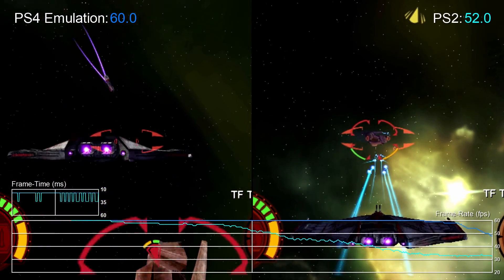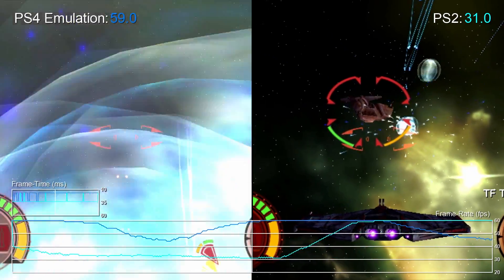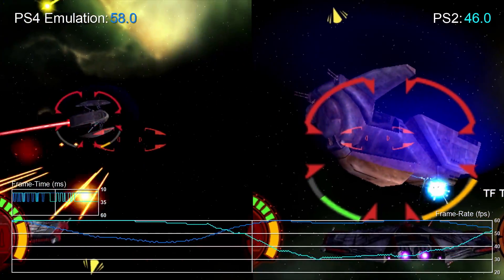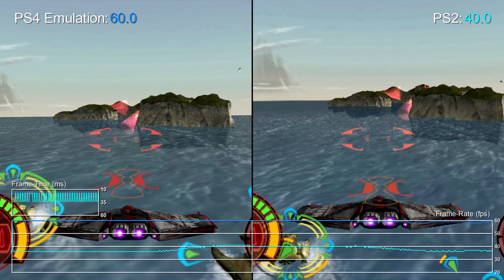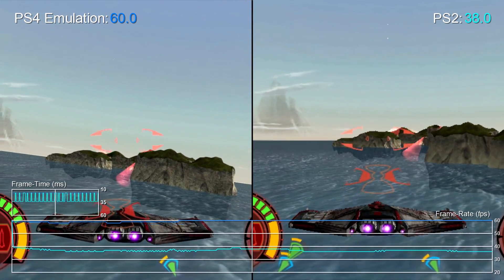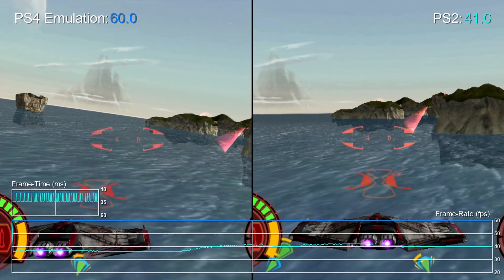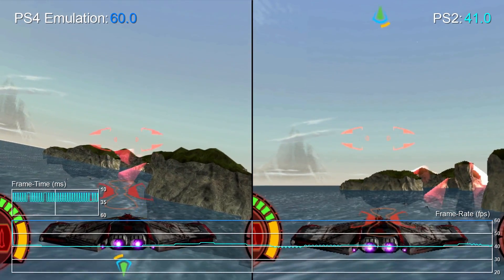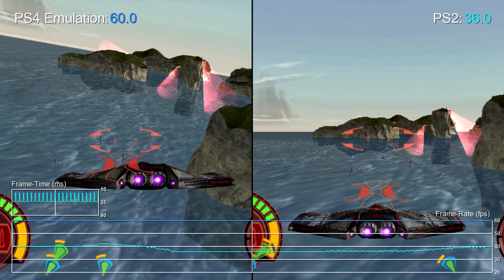Finally, let's revisit Jedi Starfighter, the game we originally looked at. This title is very much in line with Bounty Hunter — V-Sync is engaged once more and the frame rate is unlocked, so we are careening between 30 to 60 fps at any given point, resulting in an inconsistent experience plagued with stutter. So does PS2 emulation for PlayStation 4 guarantee higher frame rates across all emulated titles? It's still too early to say for sure, but the substantial performance increases on all three Star Wars titles strongly suggest that we will see gains on many, and maybe even all, of the games that eventually end up running on PS4.